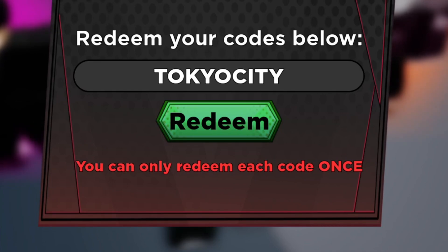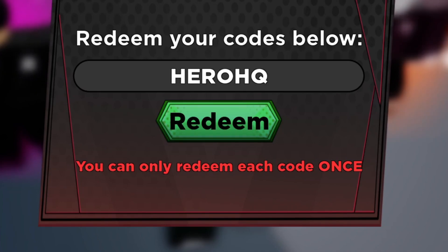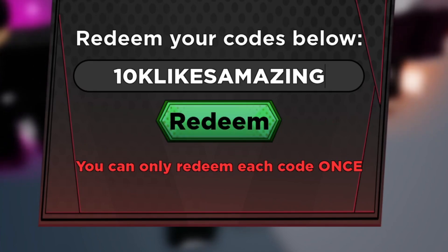Moving back to the code section — the next code is 'Tokyo City', which is still active and gives you a bunch of token and coin multiplier rewards. After that, 'Hero HQ' is another working code — make sure you redeem that one for yourself as well.